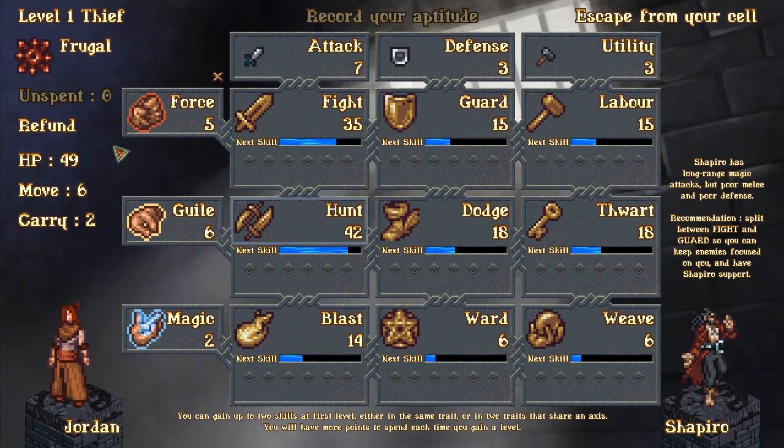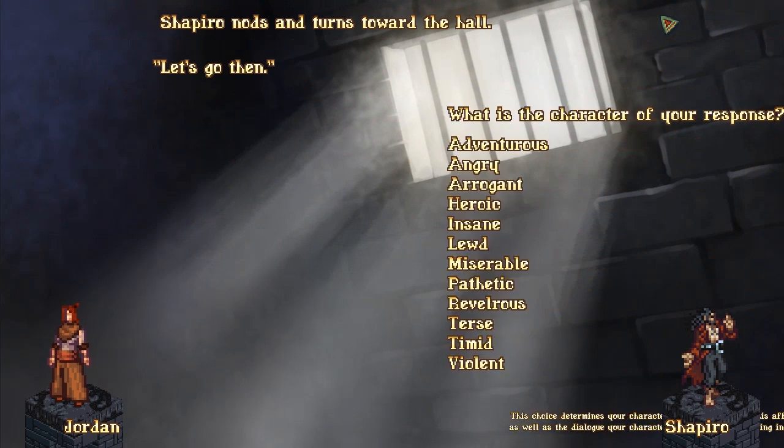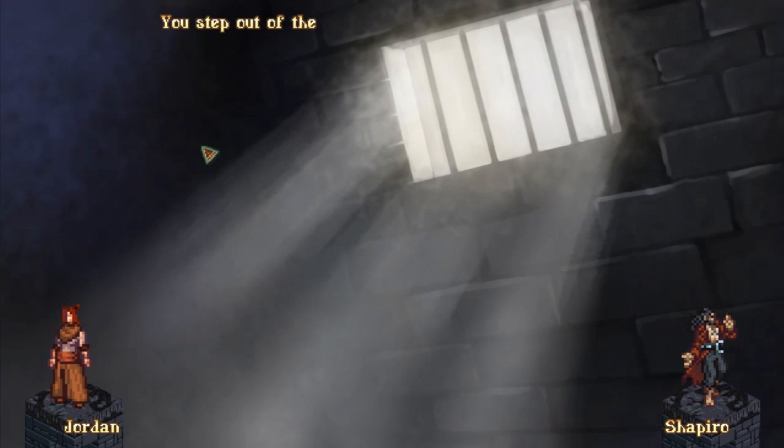Alright — my health, my movement, and my carry. I can only carry two, move six, and my HP is set. I can live with this. 'Escape from your cell.' Sharpeiro nods and turns towards the hall: 'Let's go then.' What is the character of your response? I think I'm a thief... I want to be adventurous. Screw it, I'll be adventurous.